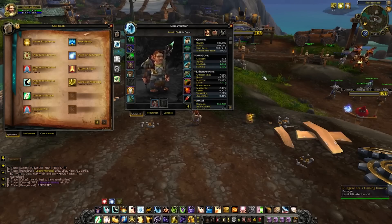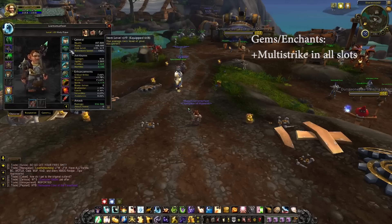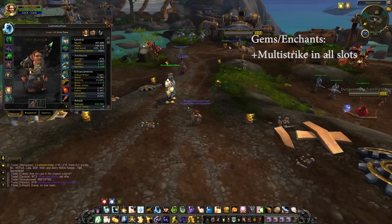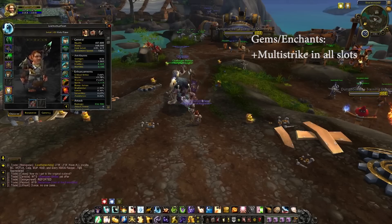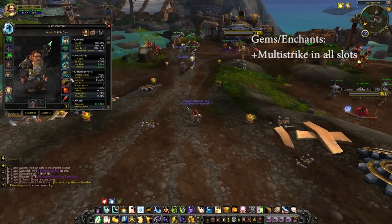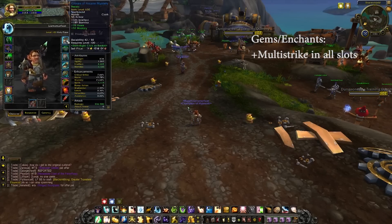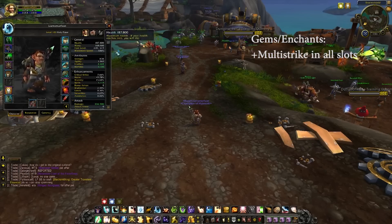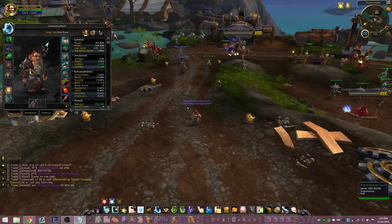For gems and enchants, there are only a few slots you can actually enchant anymore — your necklace, cloak, and rings. I don't have my necklace and cloak enchanted yet since I just hit 100 and haven't learned those enchants, but I did get my rings enchanted. You're just going to put Multi-Strike in any slot you can with enchants, and also use Multi-Strike gems. Basically for gems and enchants, just throw in any Multi-Strike you can — that's all you have to do.